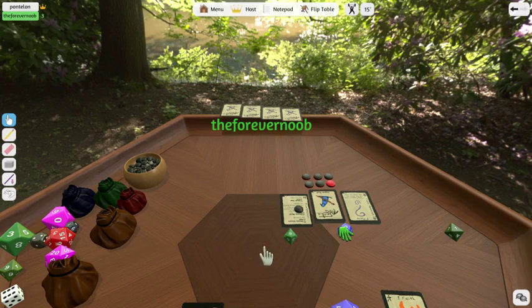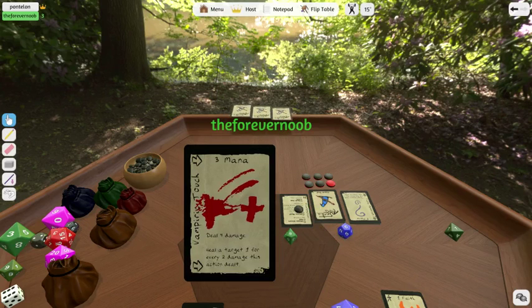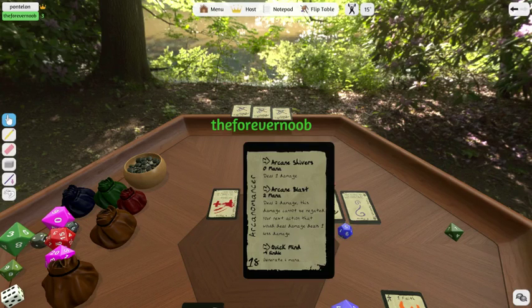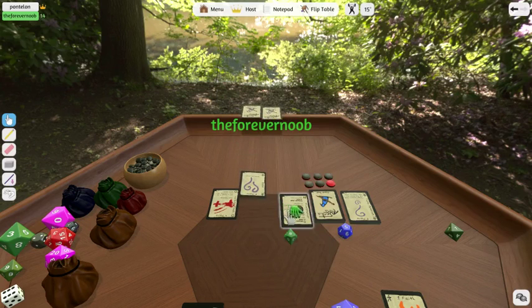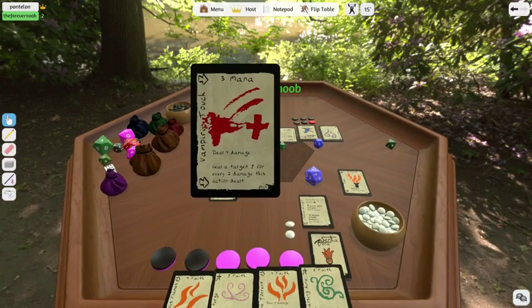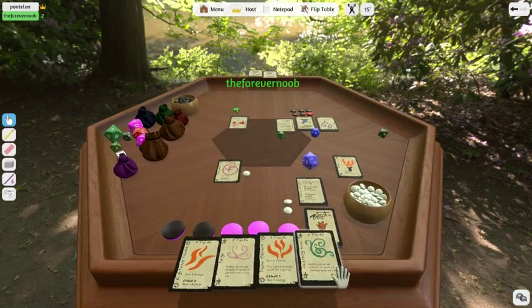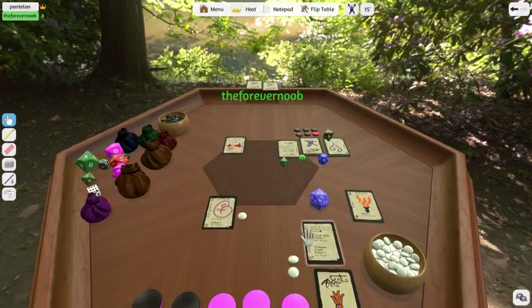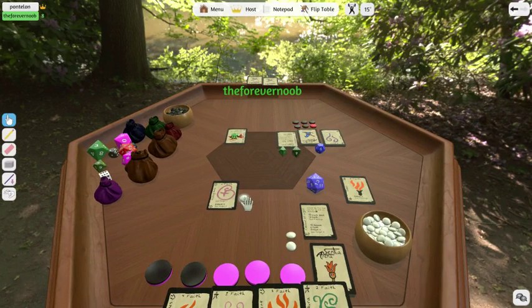I will use 3 of my mana, putting me down to 6, to play Vampiric Touch. He's going to do 4 damage to me, and for every 2 damage he deals to me, he gets to heal 1. I don't currently have any defenses, so I'm going to just have to take 4 damage. So he heals 2, putting him back up to 10. And then he is done.